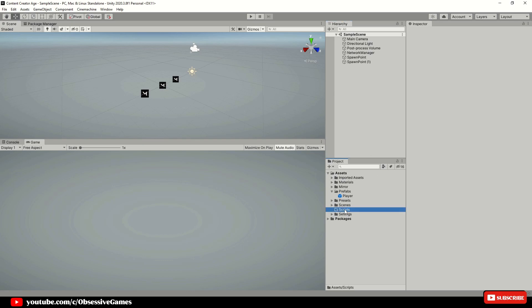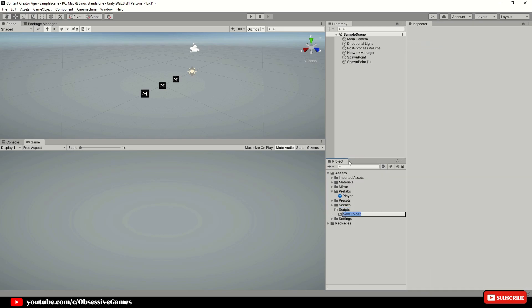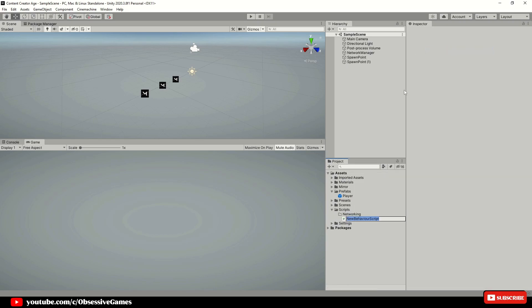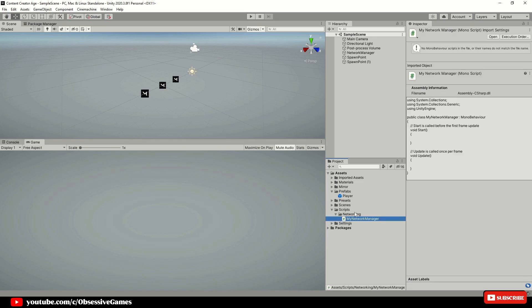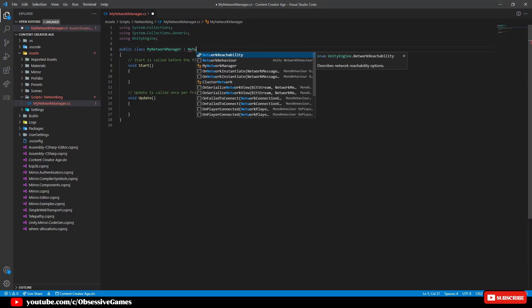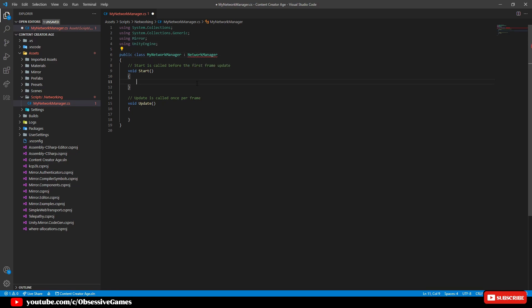Inside the Scripts folder, create a new folder called Networking as we will add all our networking code in here. After creating the folder, create a new script called My Network Manager and go into the script. Once open, change MonoBehaviour to Network Manager to inherit from the Mirror Network Manager and press Ctrl and Period to select using Mirror.